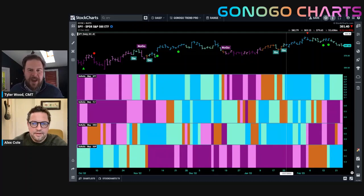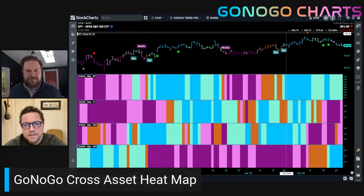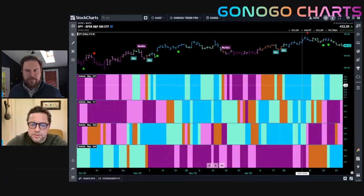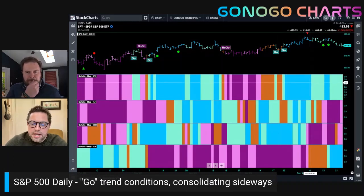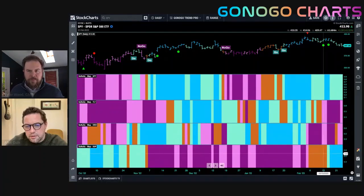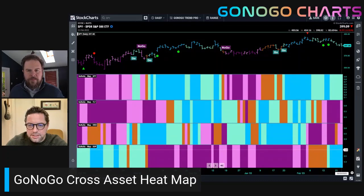In this cross-asset heat map, there have been a lot of bad vibes this week with equities taking a bit of a tumble and falling away from recent highs. But on a weight-of-the-evidence approach on a daily time frame, equities are still in a Go trend. We are seeing weaker aqua bars dominating — not the strong blue bars from when the Go trend originated. Treasury bond prices are in a No-Go, meaning rates are rising. Commodities rolled over, staying in a No-Go, and the dollar shows a string of strong blue bars over the last three or four days.